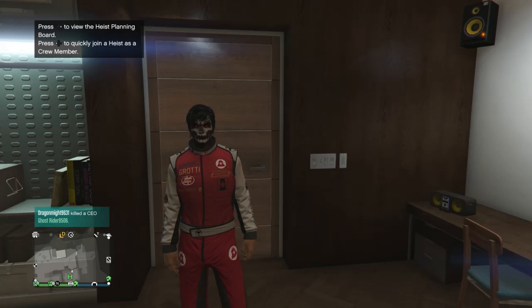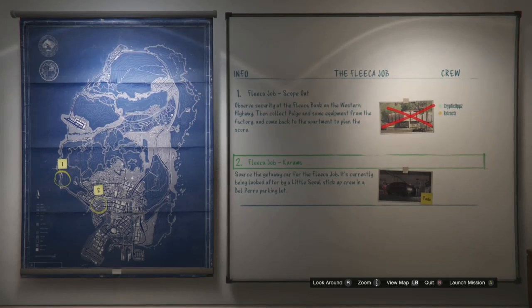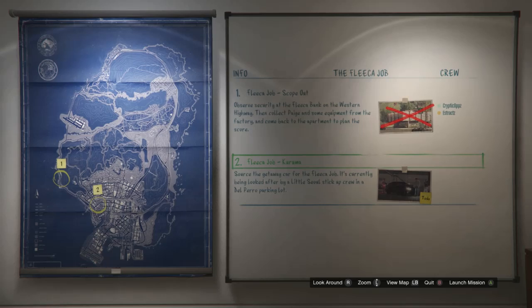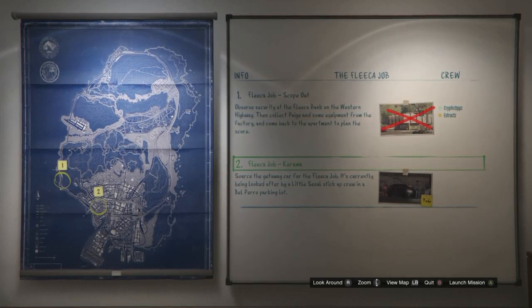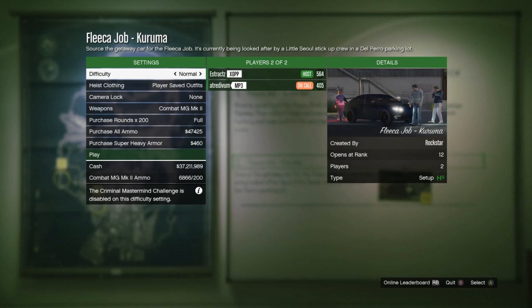When you get to your apartment, go into your heist planning board room and go up to your heist planning board. Out of all the heists, select the first one called the Fleeca job. After you select the Fleeca job, the first mission will be called Scope Out. After you complete the scope out, the second job will be called Kuruma — that's the one we're using for the merge glitch. Start up the Kuruma job and make sure your heist clothing is set to player saved outfits.